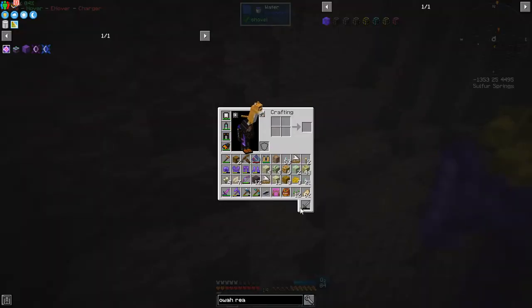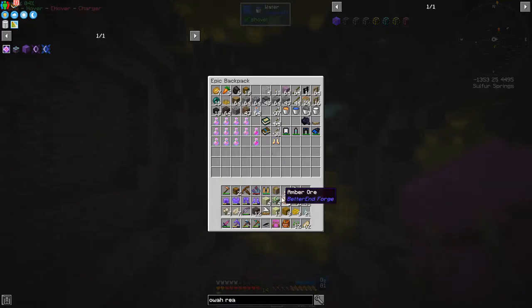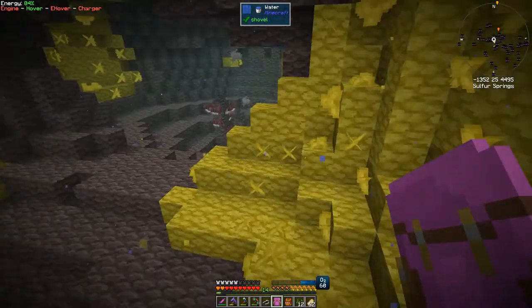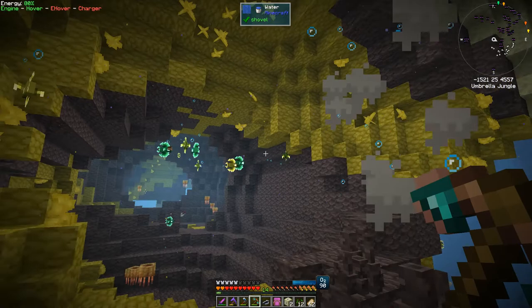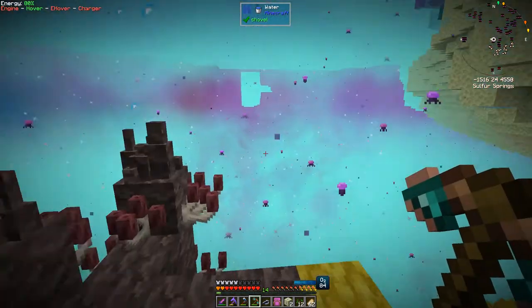My inventory is full so I'll just have to empty it out a bit. Stone, prosperity ore - where's the prosperity shards gone? Twenty of them, okay. Right, I'll be back in a while when we get back home. Here are the jellyfish - they attack and they're nasty, so I'll keep out of their way.